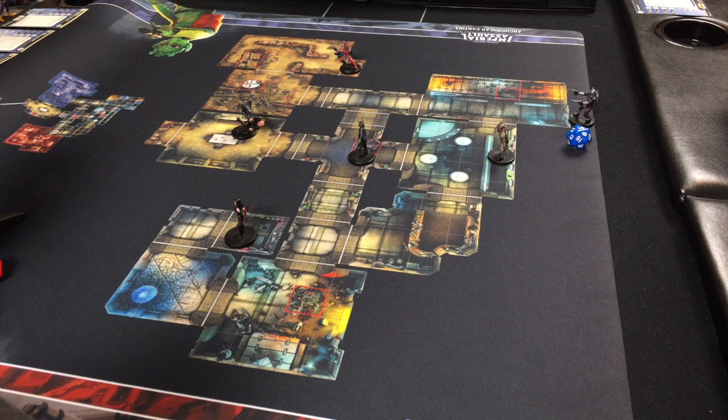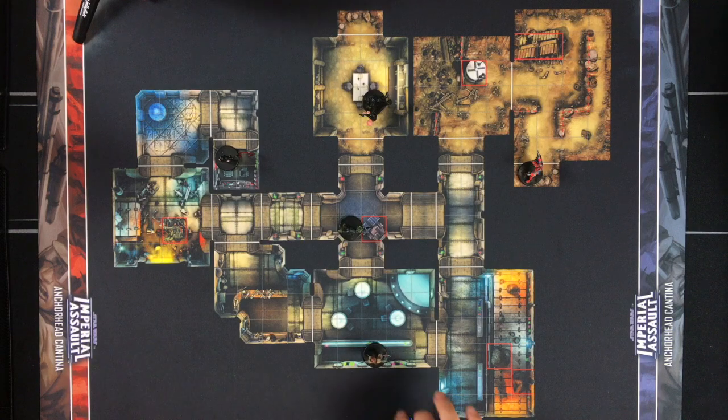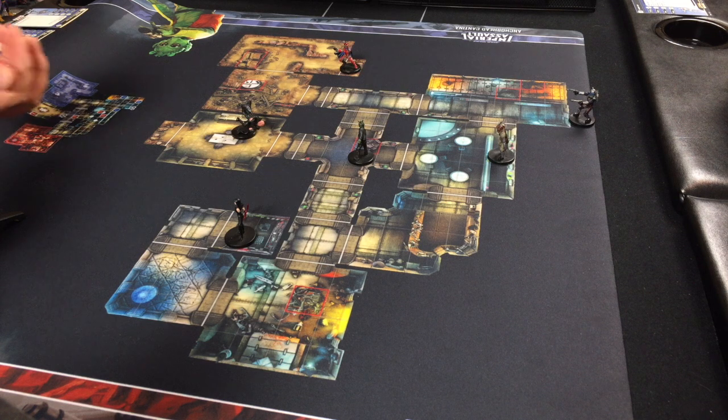Now that everyone is placed, we roll for initiative. The person who wins initiative decides which team activates first. On your activation, you can move two of your characters. Lee has four characters, so he would activate two, then Lynn would go, then he would activate two more. Rolling initiative: Lee gets a 1 — that doesn't bode well — and Lynn has a 12, so Lynn goes first.